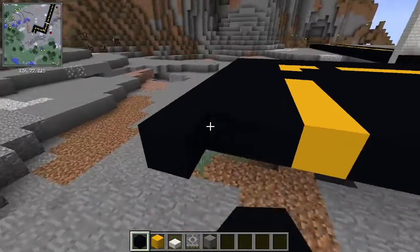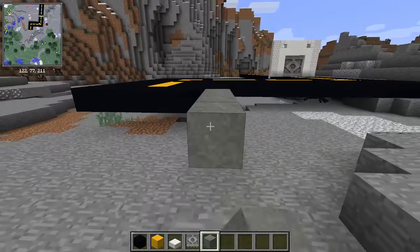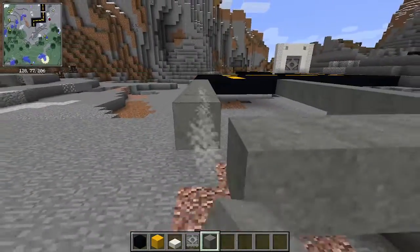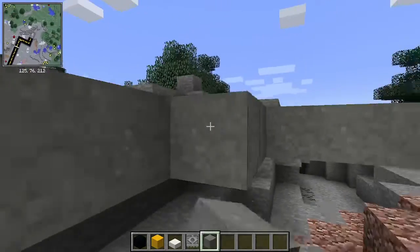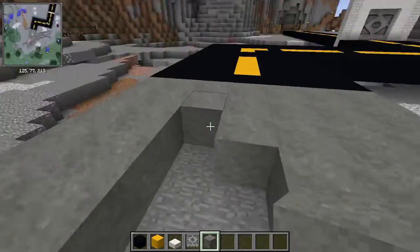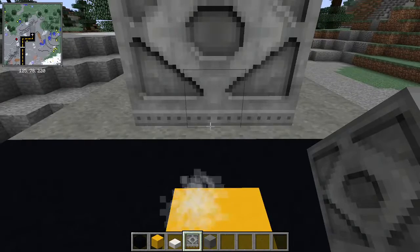Then you're gonna get the reinforced concrete and build it out ten. Put the hangar door in right here.